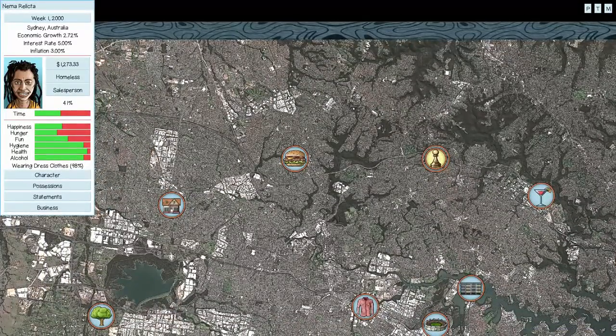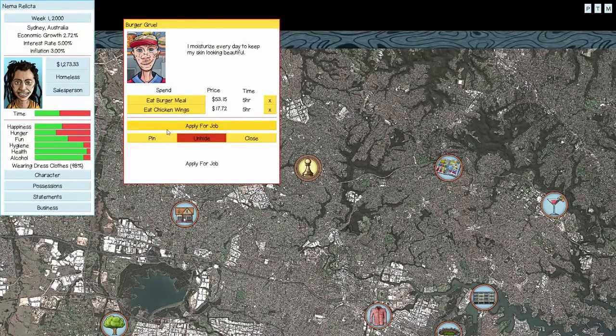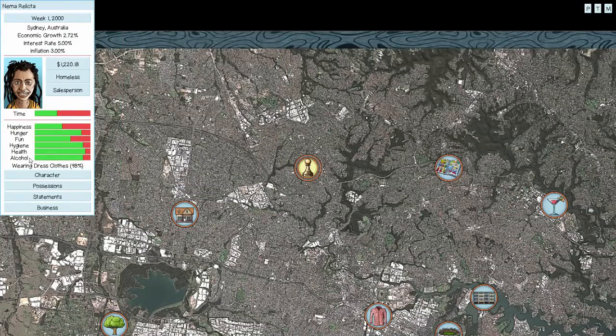We're a little peckish and don't have the means to feed ourselves efficiently, so we need to slum it and eat somewhere cheap. The burger place is the go-to when you can't feed yourself at home. A burger meal refills both hunger and a little fun. Also note the alcohol trait — because we're an alcoholic, there's a fun bar that slowly depletes over time, making us cranky if we don't drink. But drinking only lowers health and refills the alcohol bar, making it an overall negative trait.